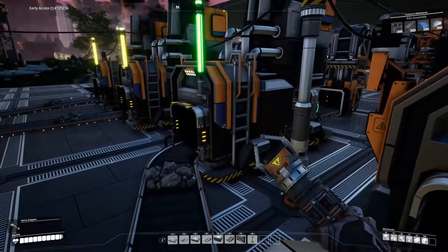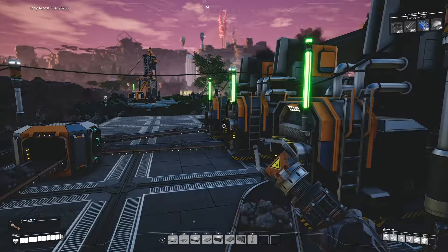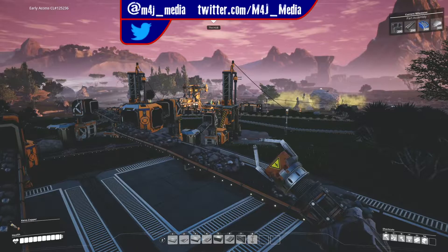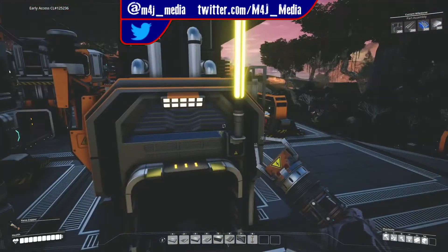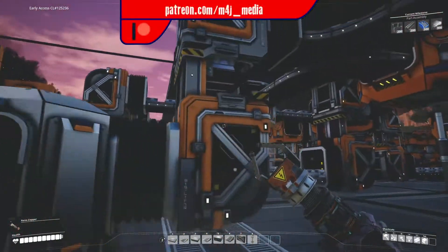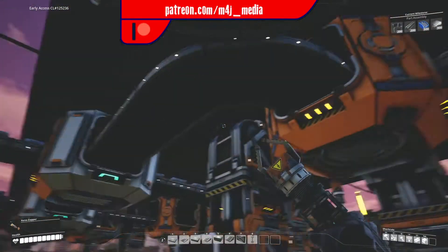It then goes into this set of splitters which goes into these two smelters, and that splitter there which goes into those two smelters. My copper line is backed right up — might need to do something about that in a minute. And then from the smelters it goes into another balancer which is a little tidier than the first one, since I was a bit more experienced when I built it.